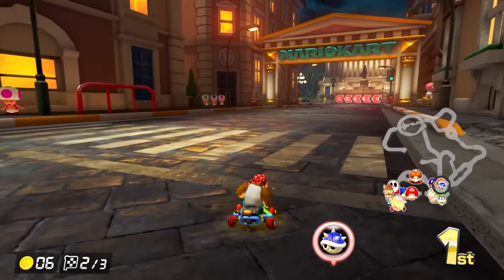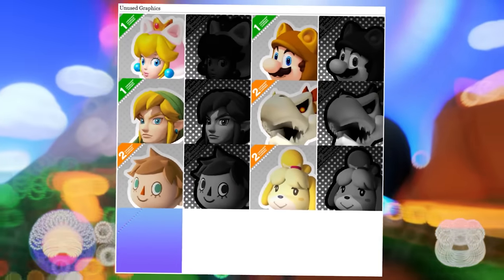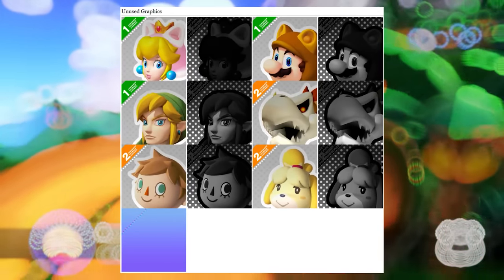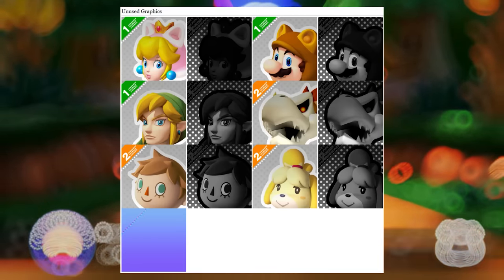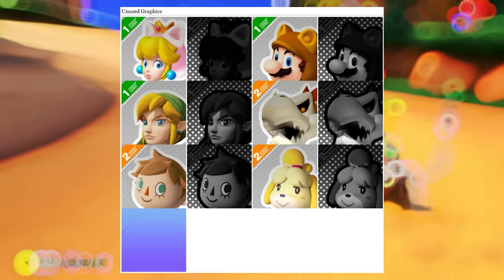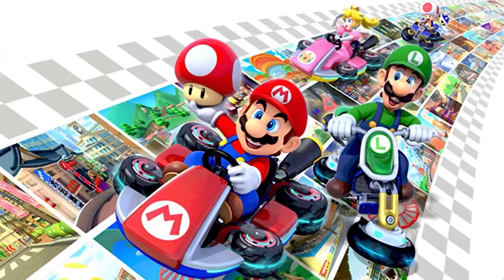Let's jump right into the intriguing discoveries lurking in the files of Mario Kart 8 Deluxe. Starting with the unused graphics — notably, the DLC icons from the Wii U version were discovered lingering in the files. These icons, represented in greyscale, include specular maps, and the bottom image serves as a normal map for all the icons. There's also a placeholder for the promotional banner of the Booster Course Pass DLC, present as early as the first wave's release. Keen players were able to spot several courses not yet officially announced, such as Waluigi Pinball and the mysterious Sky High Sundae.